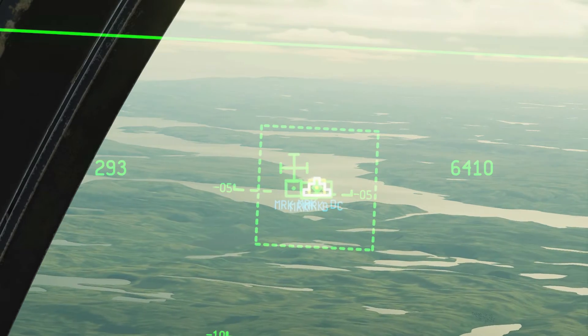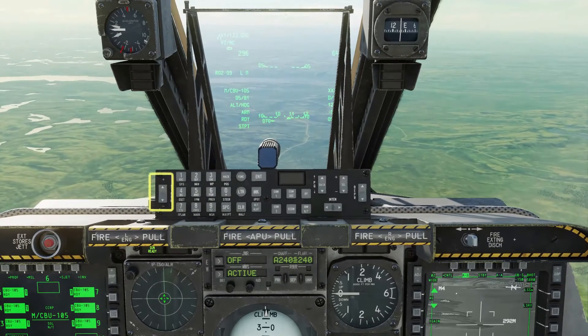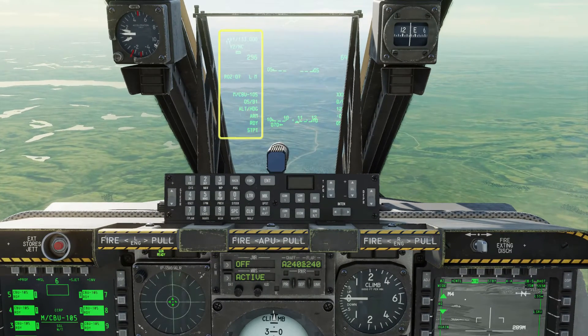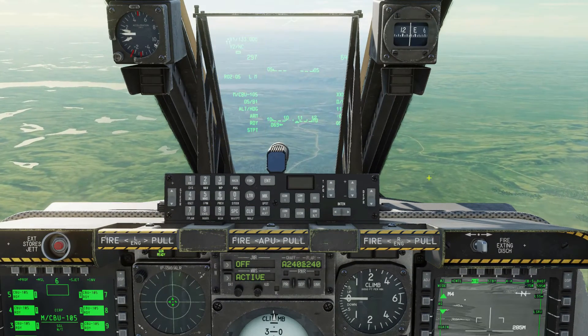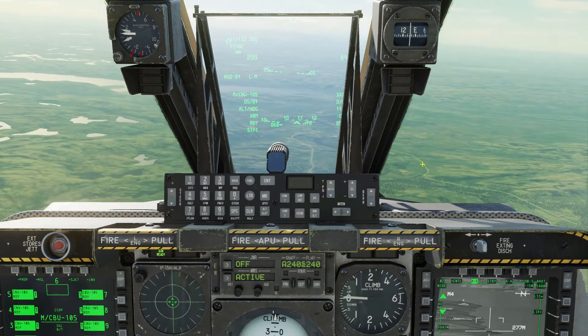Quick side note: I've got the UFC rocker switch mapped to my HOTAS, as this works even without the HUD being slaved. I've positioned my head so that I can see the left-hand HUD column and the stores page. You can use the camera transpose keybind if you don't have head tracking.